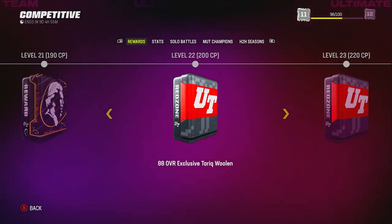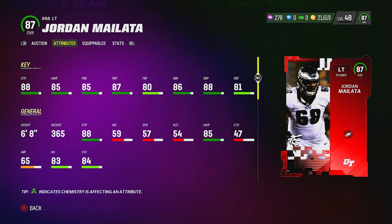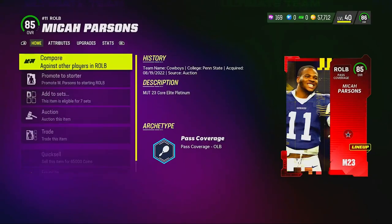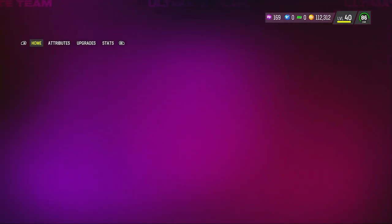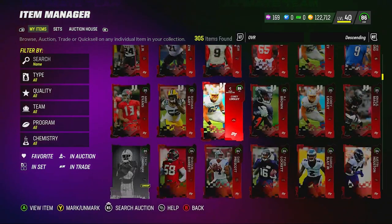But before that, we do have to say goodbye to some club legends, including Jesse Bates, which we sold for $89k, Jordan Malata for $127k, and Amani Oruare, the longtime team captain, for $183k. We also did quick sell that Micah Parsons for $65k that we bought for $60k. All these sales were the result of prices being inflated, and I kind of knew we'd be able to replace them with much cheaper options at the same overall.